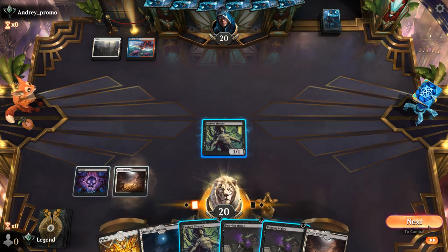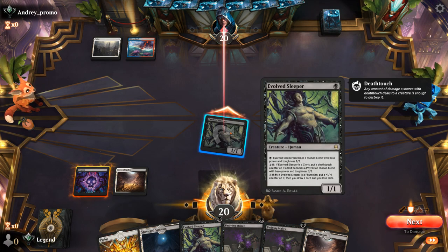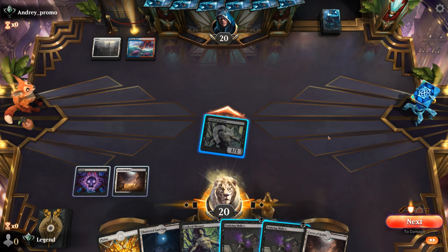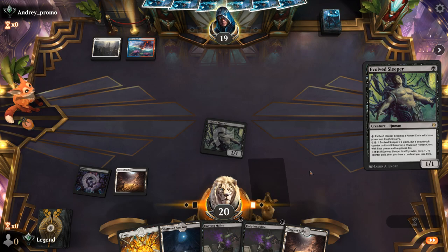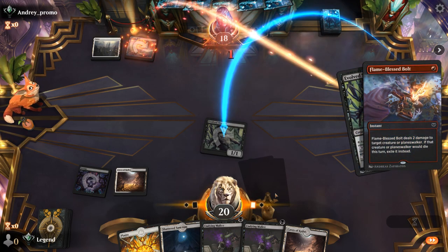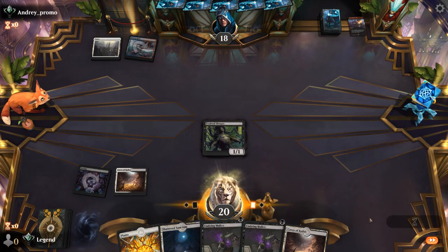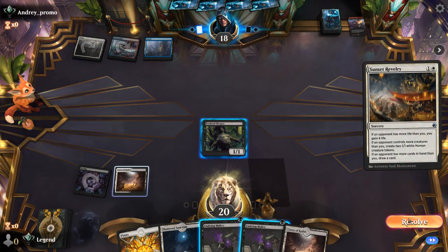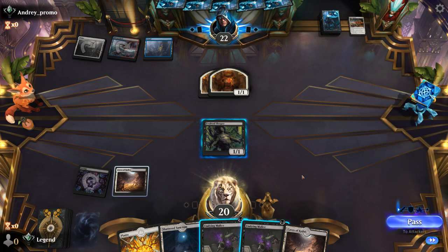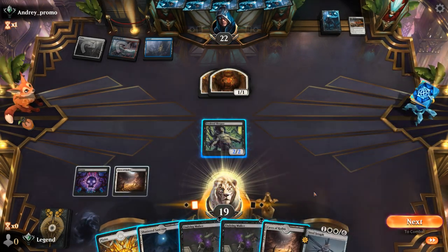We'll attack. The opponent may have removal, so the question is: do I bother leveling up, have them kill it, then go for Malice? Maybe better to just play another Sleeper, passing with Malice available. Their spell exiles it, so Malice doesn't work — I'll just level up the other one, but can wait until end of turn. A Ravelry resolves, giving the opponent full value. Steel Seraph can give flying, so that's probably reasonable, although we could wait to keep up Undying Malice to protect it.